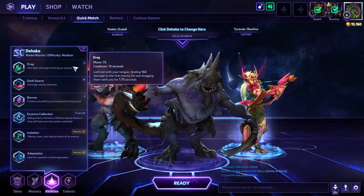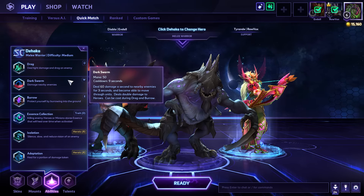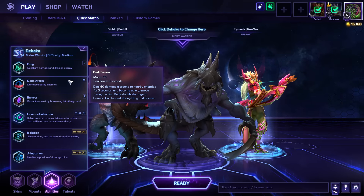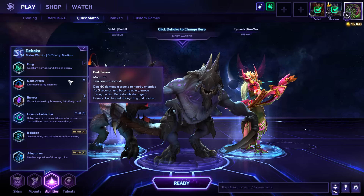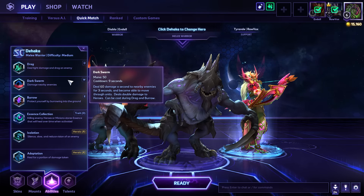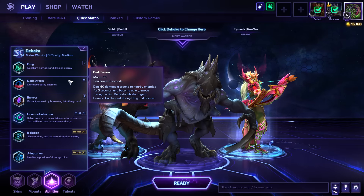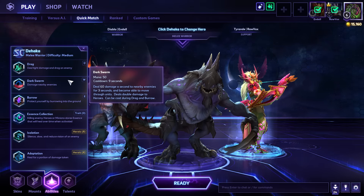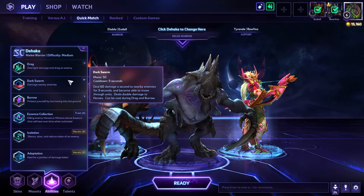Drag is great for helping to secure kills, or on the flip side, grabbing a hero and pulling them away from someone on your team that's trying to escape. Following up on that, we have Dark Swarm, which creates an AoE effect around your hero, allowing you to do damage to minions, double that damage to heroes, and most importantly, removing collision effects. Now this is a double-sided sword — you can pop Dark Swarm and run past a hero, and when it falls off they're automatically body-blocked. But at the same time, if you are body-blocking and you pop Dark Swarm, the other hero can also run straight through you.